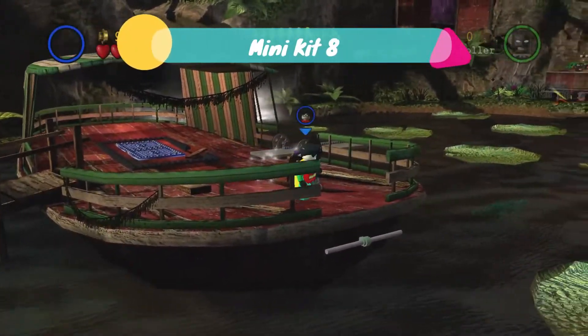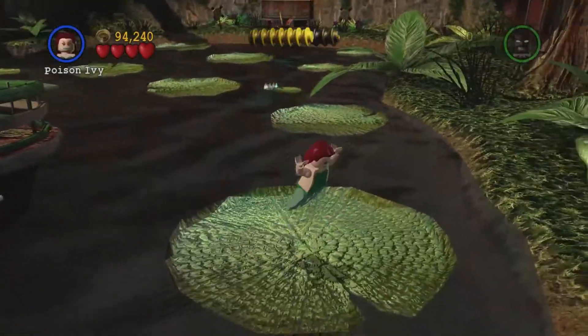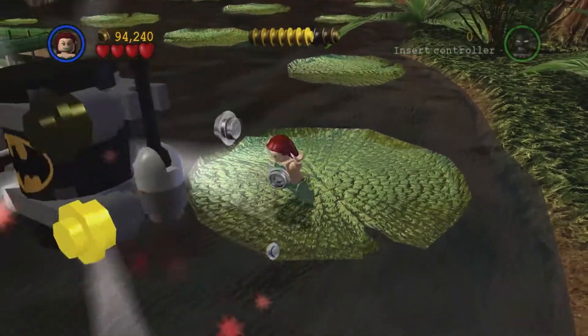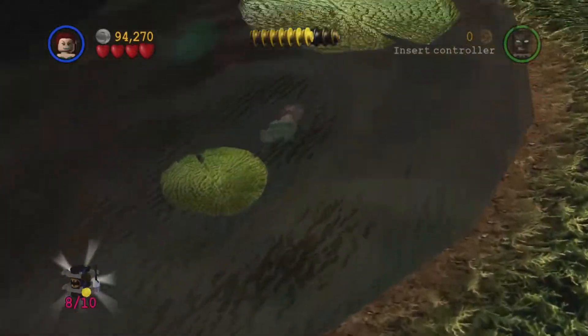For the next minikit we can use any character, but we are going to use a double jump character. You are going to get a little minikit popping up on screen. You need to make sure you are on that lily pad.